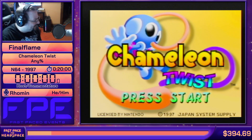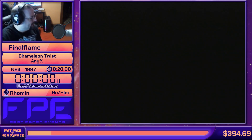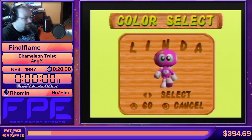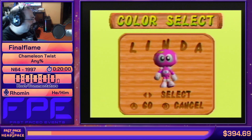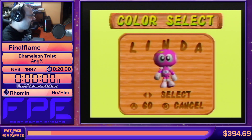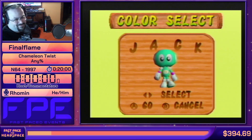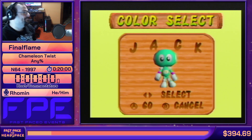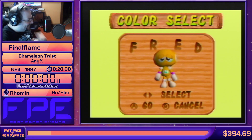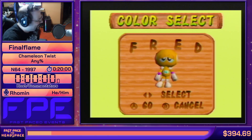Short platformer released on Nintendo 64. I'm going to be doing any percent, going to a new game, and we're going to have our character selection, which you all donated for. Roman, could you please let me know which character I am playing as? The character that has won the selection with $115 is Fred the Orange Chameleon. All right. Probably my least used character out of all these.